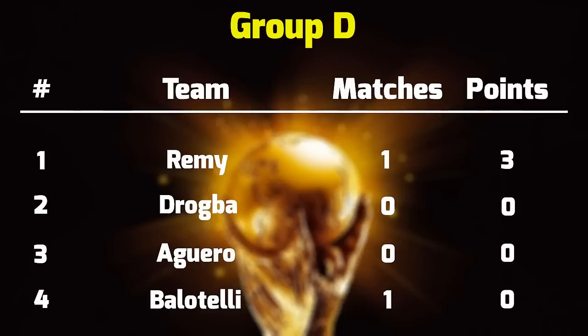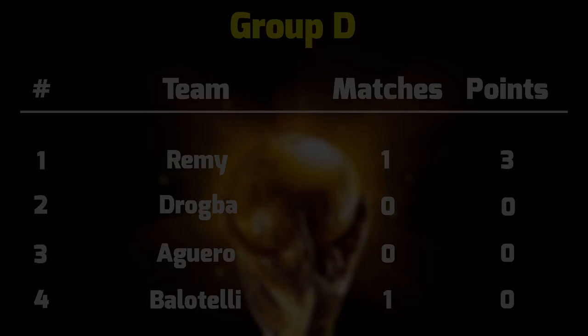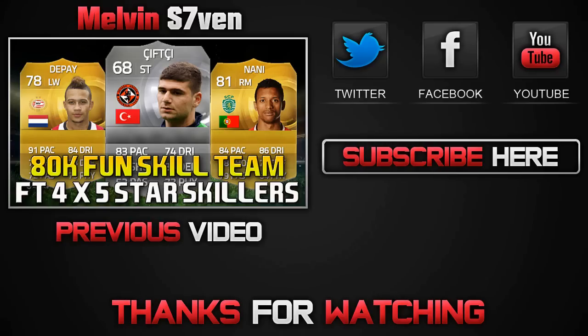Remy is currently ahead with three points — he's beaten Balotelli. But both are fantastic strikers on FIFA 15. The next game is Aguero versus Drogba, before we cycle back and play match fixture two of all the groups. Hopefully you enjoy — peace, have a great day, bye.